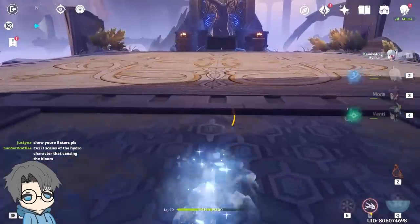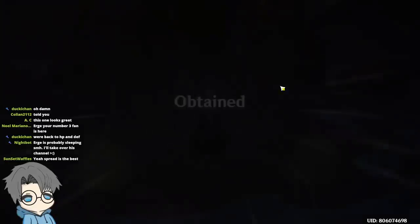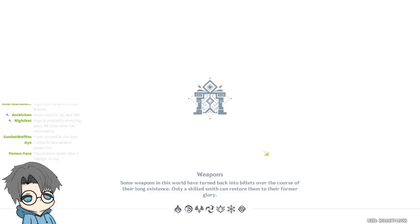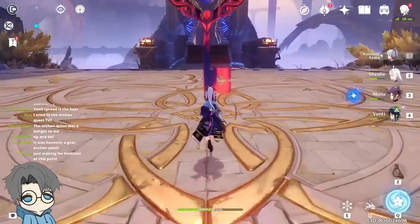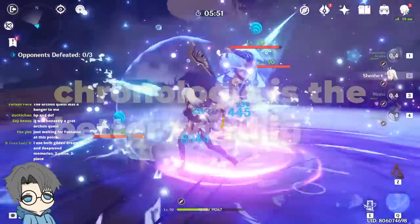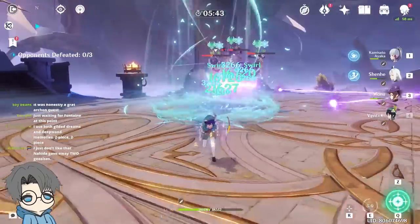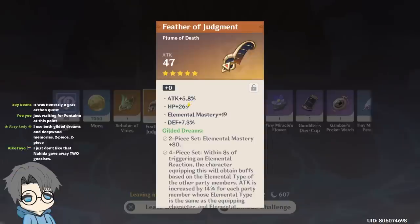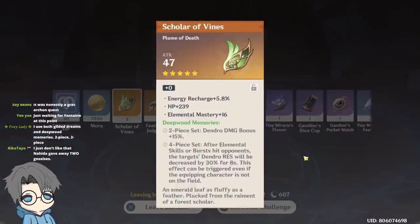I thought the Archon quest was pretty good. They did a lot of flashbacks — they show you what they did and then do flashbacks to explain why they did that. That's how Attack on Titan does their storytelling, which actually kind of works. Instead of being linear, it builds some mystery because you're trying to figure out why they're doing the things they're doing. Attack percent, EM — but with HP and death, pass. Another EM piece but HP, yeah, pass.